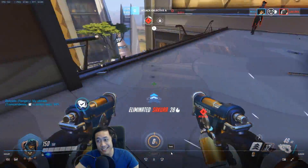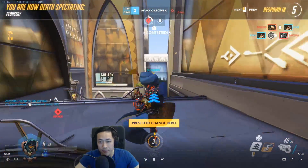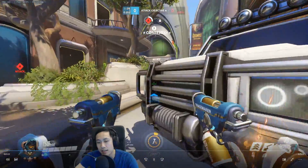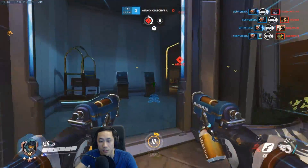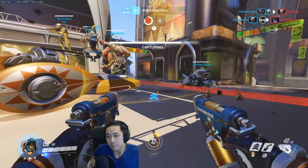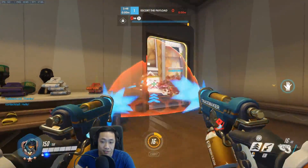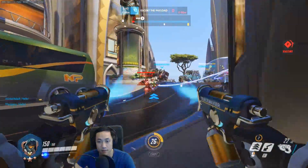Nice pulse bomb, decent one — didn't get a stick. Also there were enemies next to you as well. Peripheral vision could use a little bit of work — paying attention to everything else that's going on around you. I think you tunnel vision quite a bit, but that takes practice. Getting into tight situations and trying to focus on many things at once is what you want to be doing as a Tracer. Tunnel visioning as Tracer is one of the biggest mistakes people make, because something from the side can take you out without you knowing.